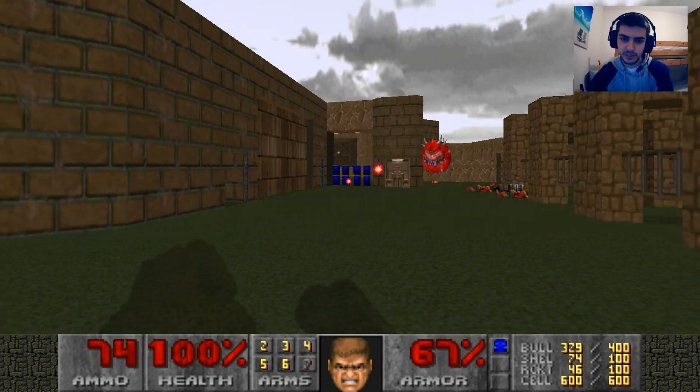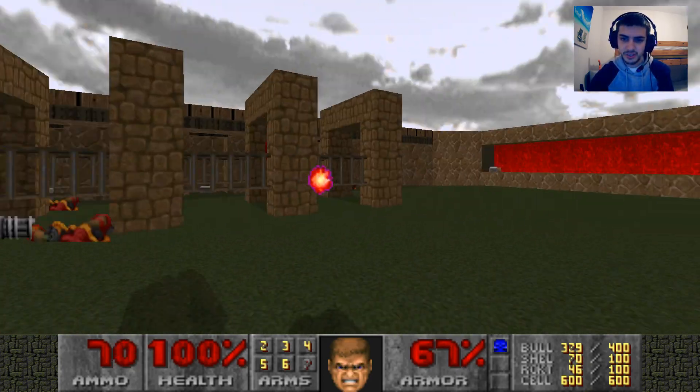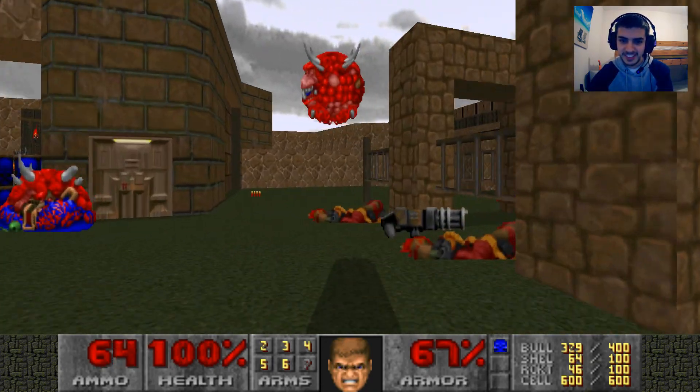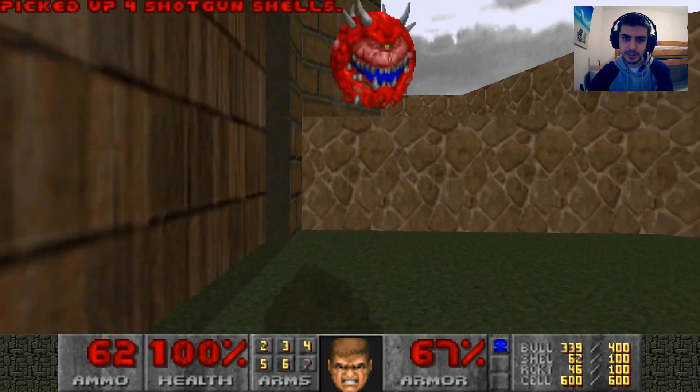Kill some cackle boys — or cackle girls, who knows what they are. They could have drawn like a bow on top of their head so it's like a girl's cackling. Be cursed but informative.